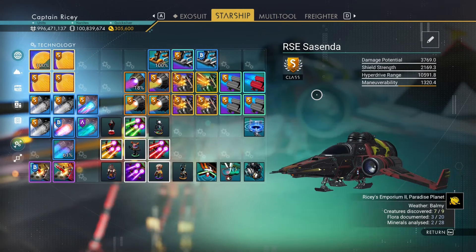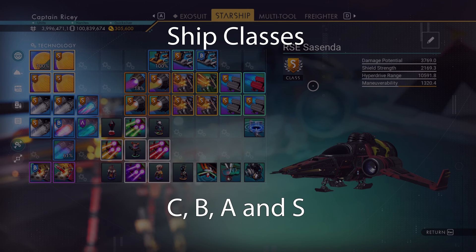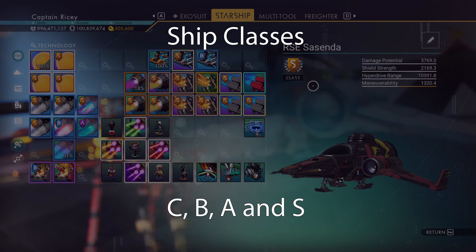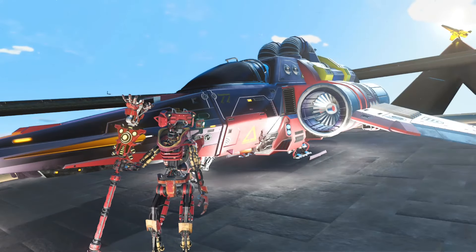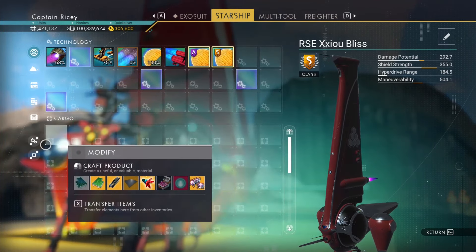What is S-class? Each ship has a class that determines how good the base stats are. There are four classes — C, B, A, and S — with C being the lowest and S being the highest. The class limits how high the stats of a ship can go and how much inventory space it can have when you find it. The higher the class you find, the higher the price will be, but it's better from the very beginning.